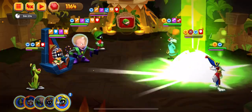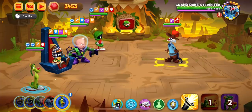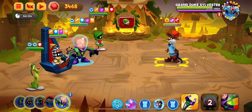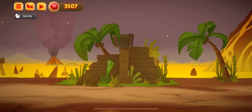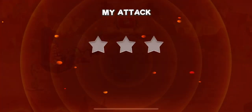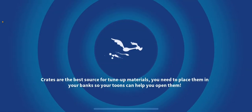So, bye-bye to Conqueror. After that we will go for Bly — bye-bye to Bly also. And bye-bye to Grand Duke Sylvester. As you see, we defeated the enemy without any attack-up or bombs.